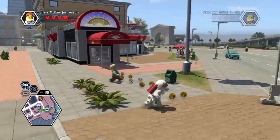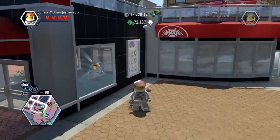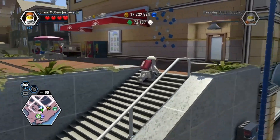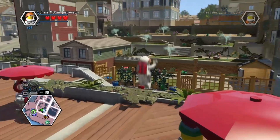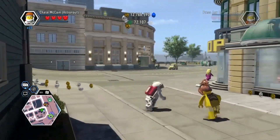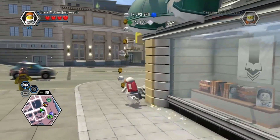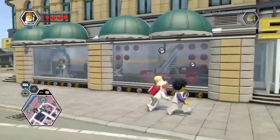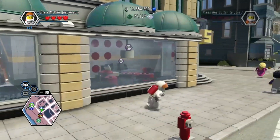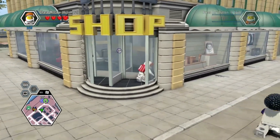It's around here somewhere, I know that. It's gotta be, right? How do I get in there? Oh, here we go — revolving door. Nice. There we go.